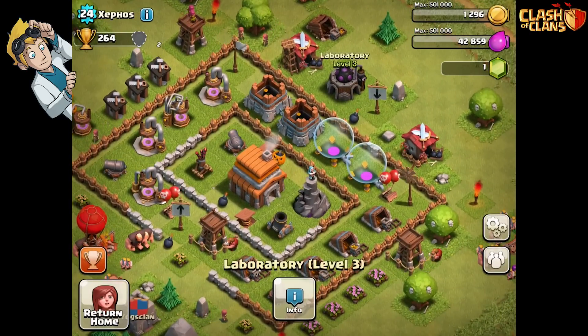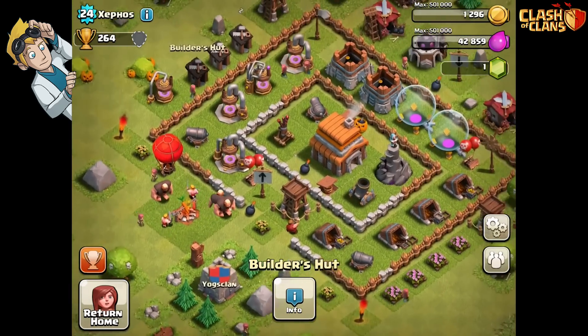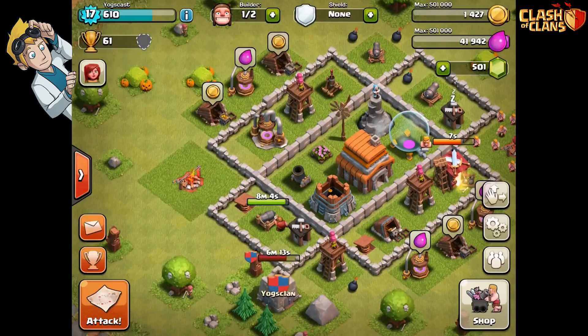What's this? A Laboratory - I don't have a laboratory. Oh my god, okay. That's a bit of a bummer. So I'm level 16, 17 and he's level 24.